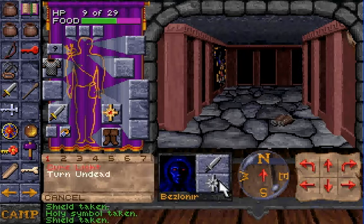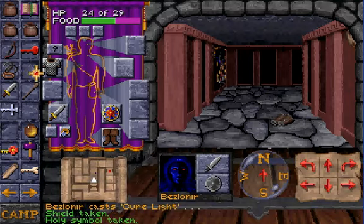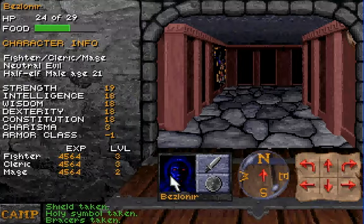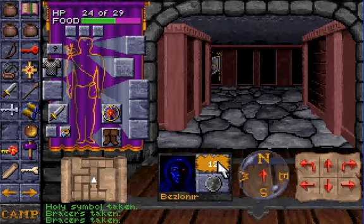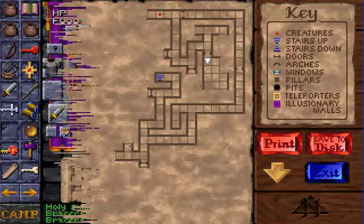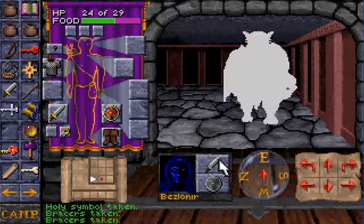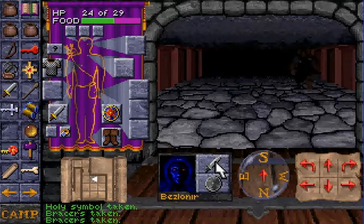I have to heal myself again, and if I have to rest it's going to be quite difficult. Let's check stats — hopefully this isn't cursed. That did nothing as far as I can tell. Must be some kind of armor class bracers. And since we already have high dexterity and we're wearing fairly decent armor, it's not really going to do anything for us.